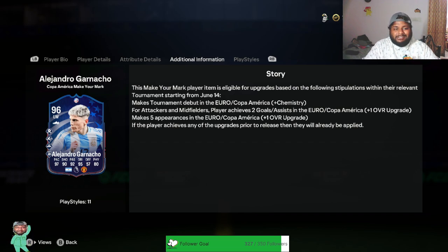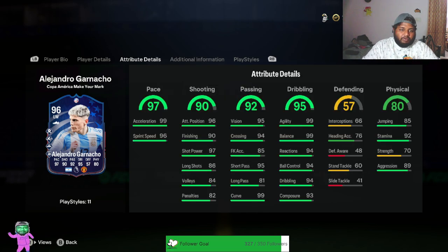This is the Copa America Make Your Mark promo — not Path to Glory, Make Your Mark. So five appearances gets a +1 overall upgrade; makes his debut he gets a chemistry boost; achieves two goals or assists in the Euros or Copa America gets another +1 overall. I'm guessing this card can go up to 98. If they make him play five games — which I'm pretty sure they will — that would just be broken.